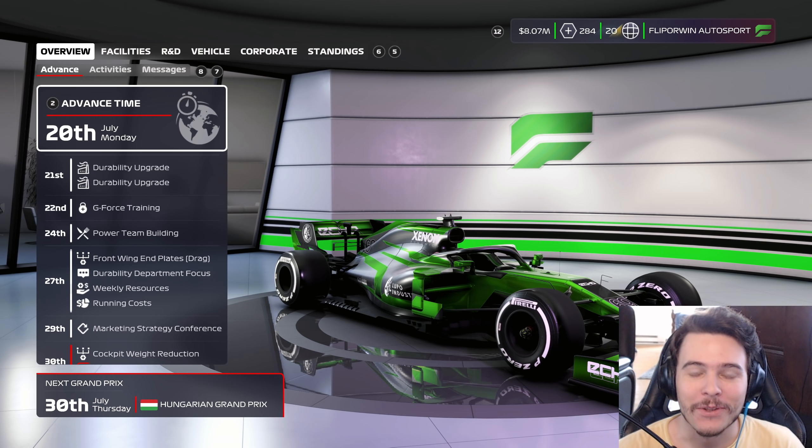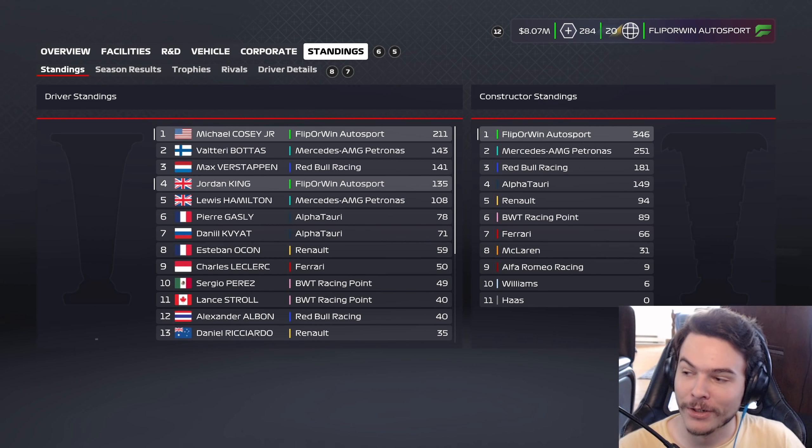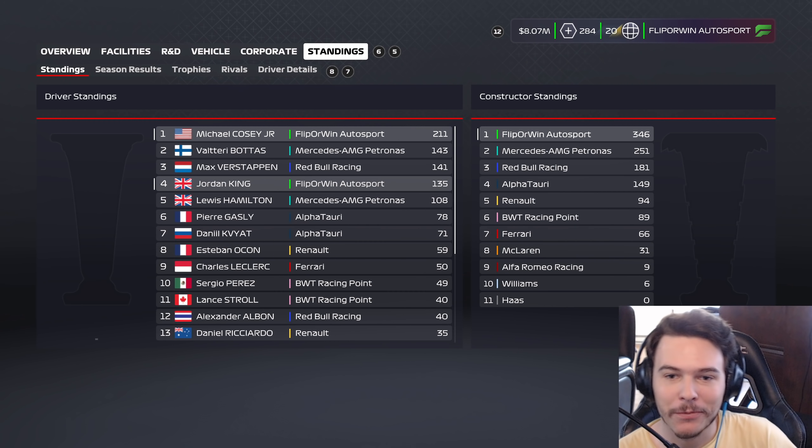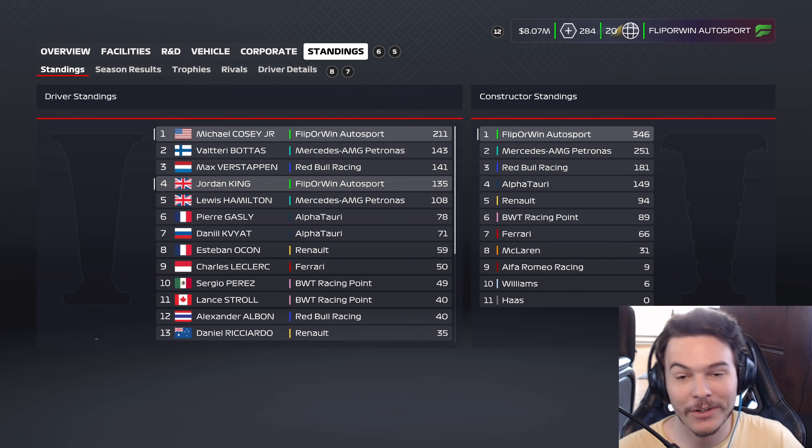Welcome back to the F1 2020 My Team Career Mode. We're on race number 13. Let's look at the point standings. Our three-race win streak was ended by Silverstone. Bottas got the win and he's moving up into P2. We still have a huge lead on everybody, but out of the Mercedes camp, Bottas is the guy to beat. Verstappen's hanging around third. Our teammate Jordan King has had a phenomenal season and has been a podium threat just about every week.